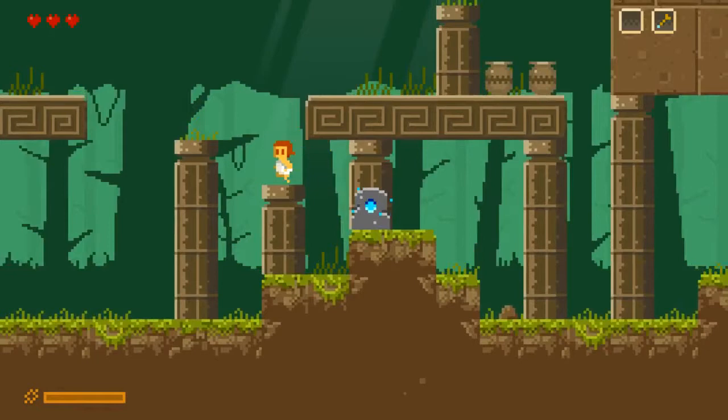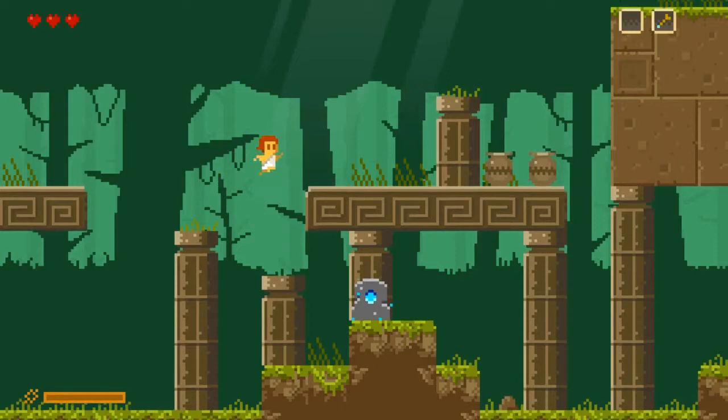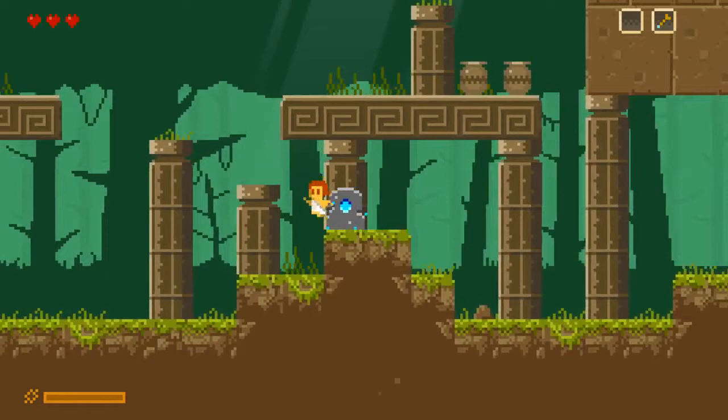Looks like we can go either way here. We can jump on top of these for some movement. Obviously very pixel-based. Feels pretty good. The jump is very floaty, but you do have some control over it. There does seem to be some momentum to the jump as well, which is good to see, but very floaty.